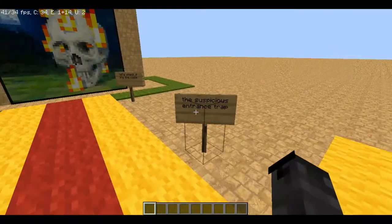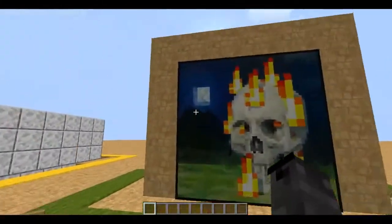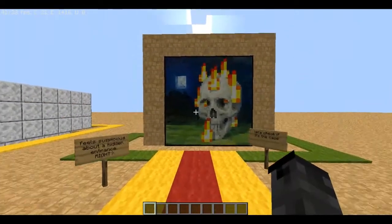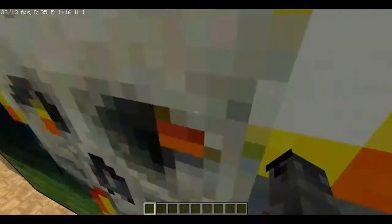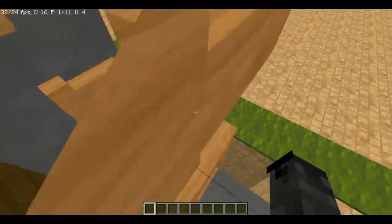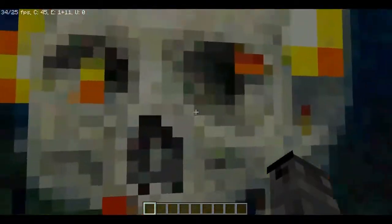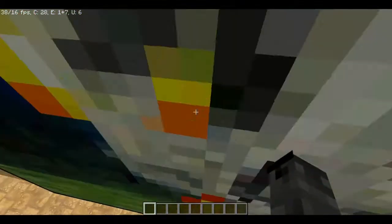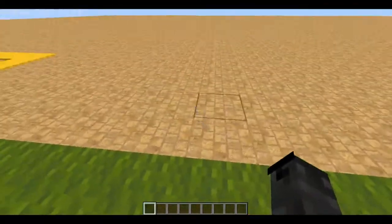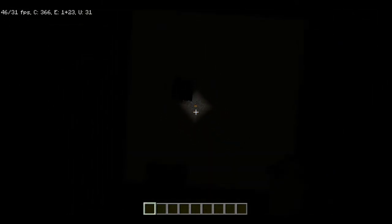The first trap looks a bit suspicious, right? It looks like there is a hidden entrance. Many users make a hidden entrance like this, so what you are going to do is make them suspicious that there is a hidden house on the other side. If they enter this, they just fall through the world, not to lava but fall from the wall itself.